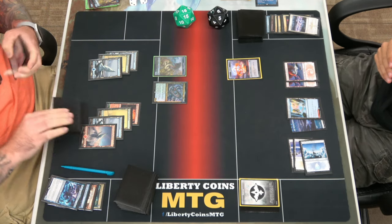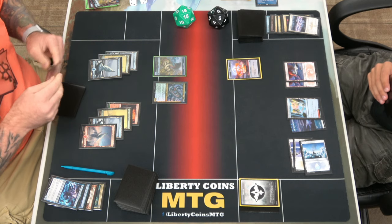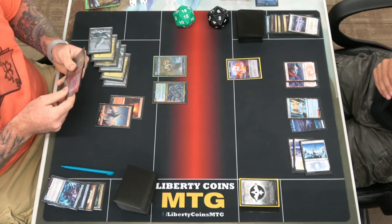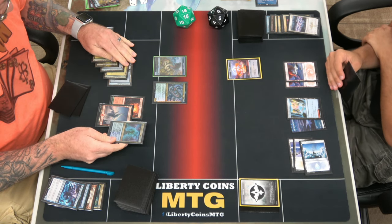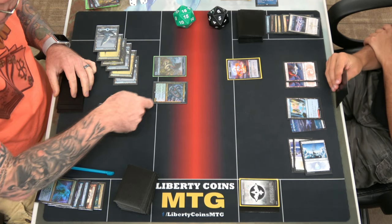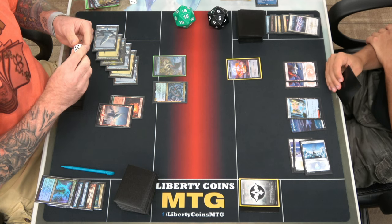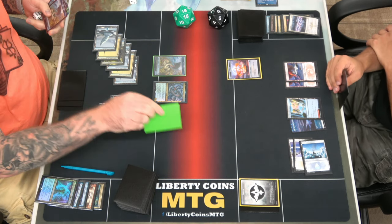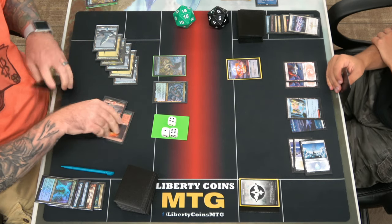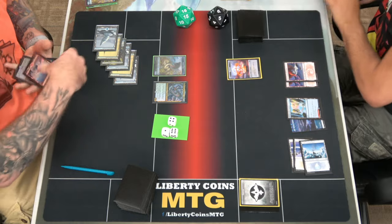I'll keep making it close. Play Park Channel Pathway, cast Body of Research — create a 0/0 green and blue fractal creature token, put X plus one plus one counters on it where X is the number of cards in my library. Counting: 1, 2, 3, 4, 5, 6, 7, 8, 9, 10, 11, 12, 13, 14, 15, 16, 17 — so it's a 47/47. I did not bring a fractal token. Attempt to Fling the fractal at you — that's a cool way to go in. It worked!